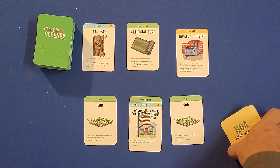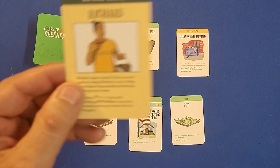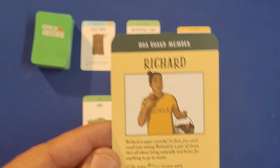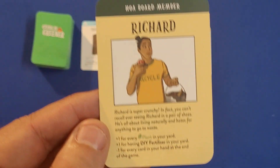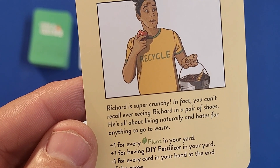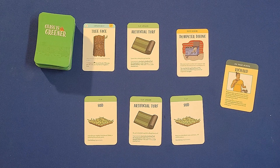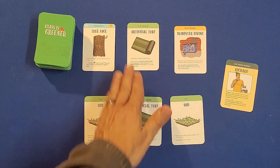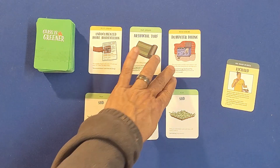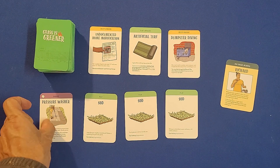Finally, you have HOA board members. You draw one and place it in the game. These members have different prerequisites to score points. Richard gives plus one for every plant, plus one for each do-it-yourself fertilizer, and plus one for every card in your hand at the end of the game. On your turn you have three actions: draw or play a card — three draws, three plays, or any combination. There's also a community pile of three cards you can draw from.